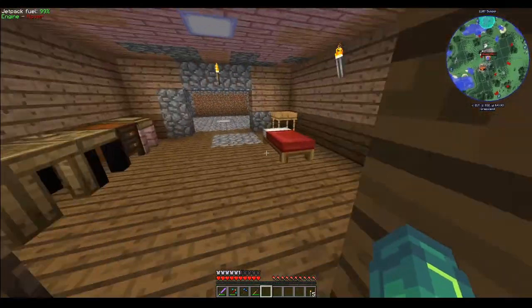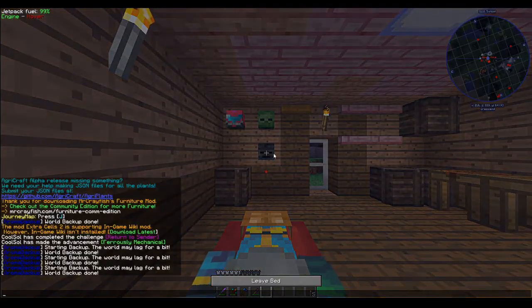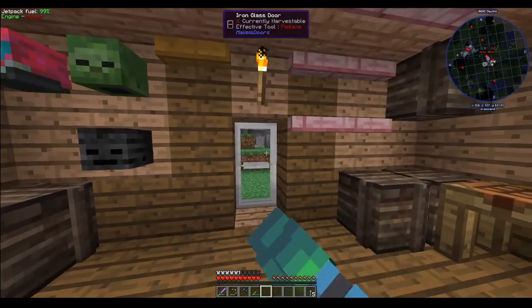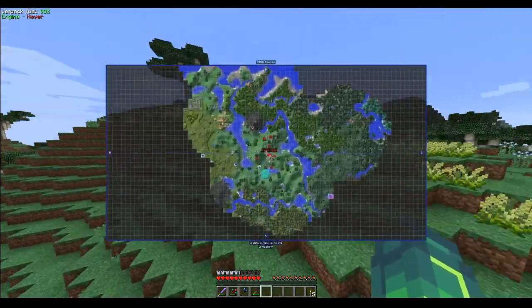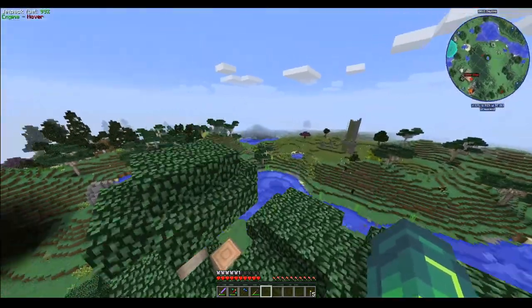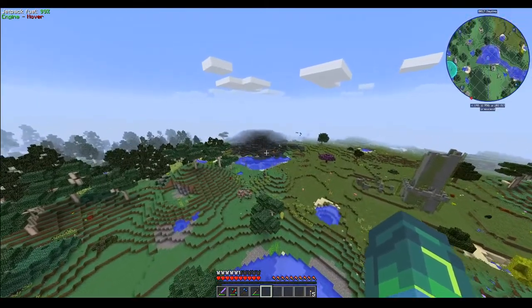Now I picked a great time to come out because it's nighttime. Also, just like a traditional iron door, you can't actually open it normally — you have to power it somehow. So it turns out apparently there are two volcanoes in close proximity to me.